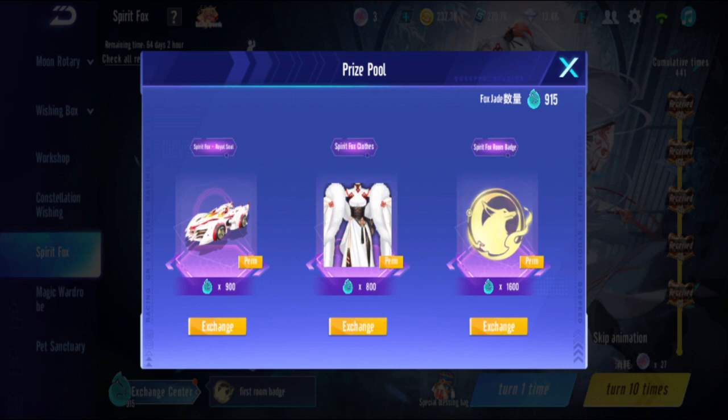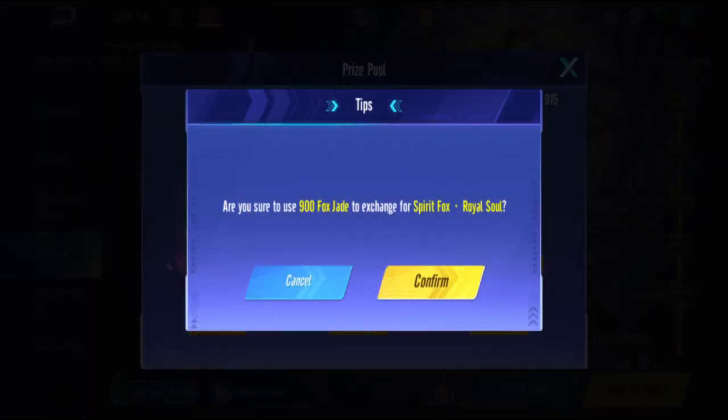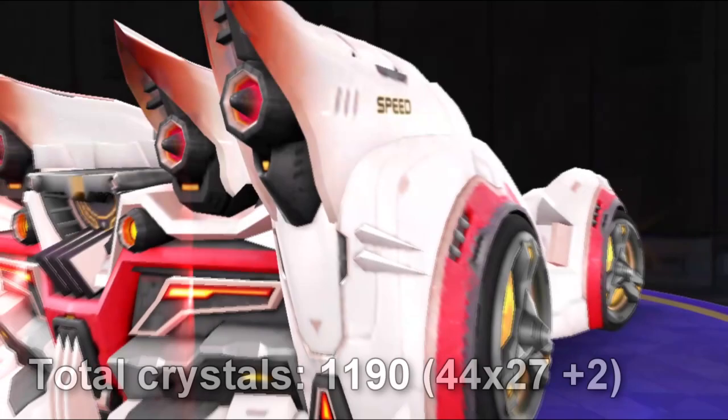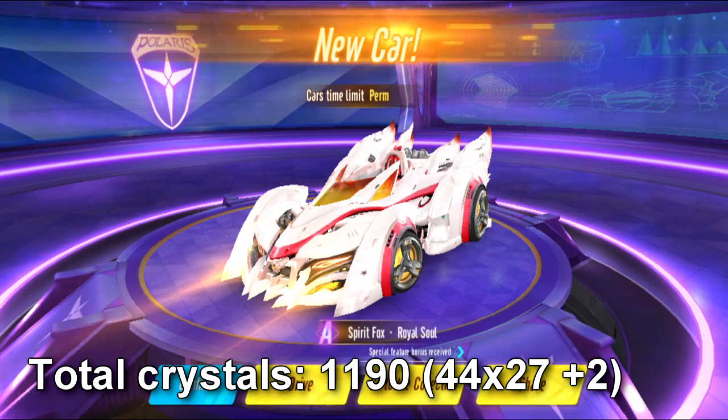I got enough jade. I'm not taking the costume - I don't really want it. It's the car I want to exchange for. Spirit Fox Royal Soul - 900 jade. I was lucky that duplicates gave me enough jade to exchange. Done! The sound disappeared... Spirit Fox Royal Soul!